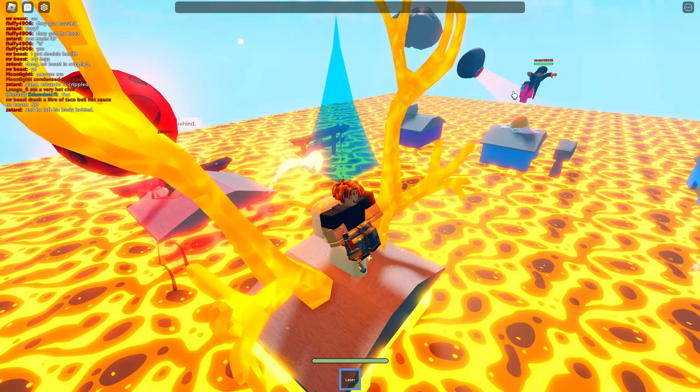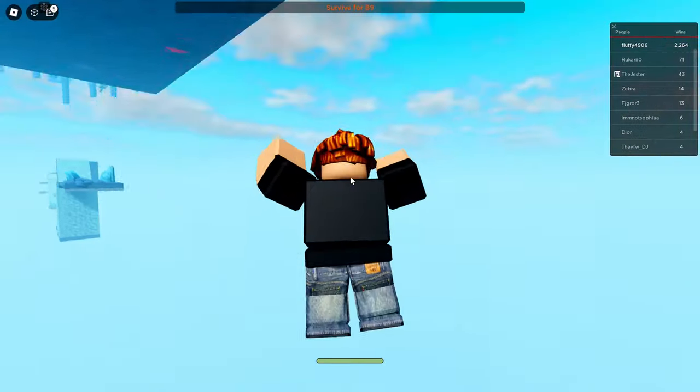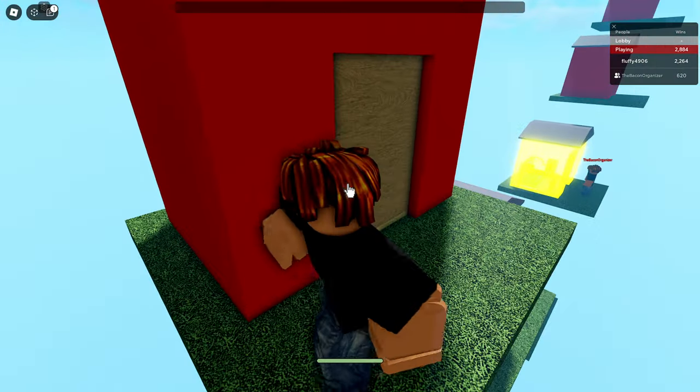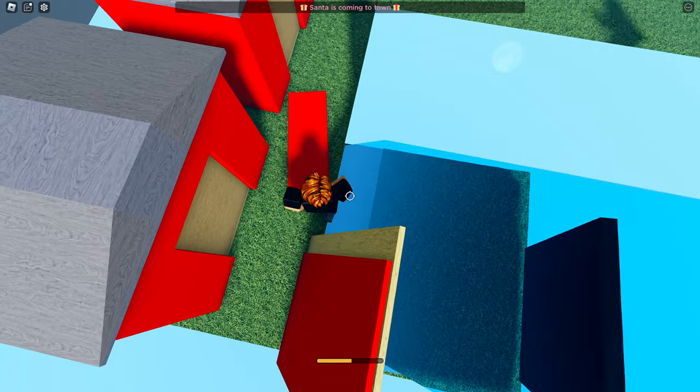Next is acid rain — this one will make acid start raining on every plate. One thing you could do during this is perform a jump to get into a climbing animation so that the acid rain can't hit you.